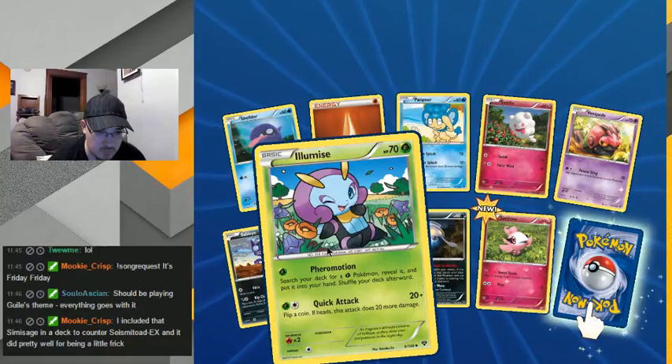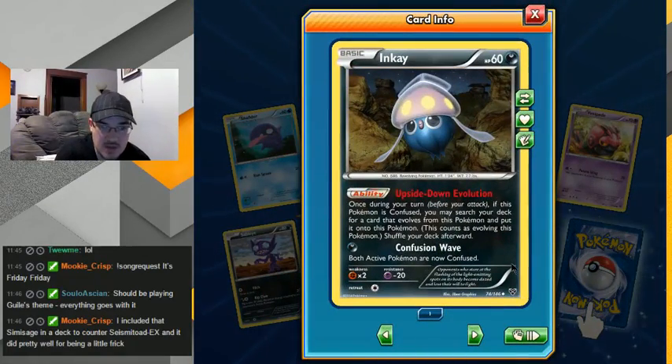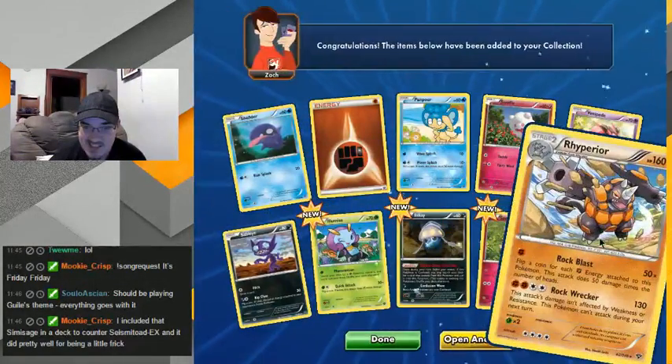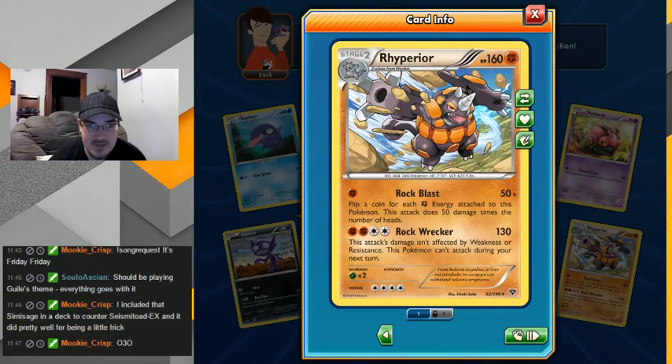Fair Motion — search your deck. Upside-down evolution: once during your turn, if this Pokemon is confused, search your deck. His attack confuses both of them — that's kinda cool. He's kinda doing the snooty lips there. Oh yeah, I keep forgetting this Pokemon exists. It's really weird — except for the horn in the face, it just seems like such a weird evolution. He's just completely forgettable to me, he looks like he's wearing a construction safety vest. Flip a coin for each — that's a pretty good attack though. He's got 160 HP — that's a tank right there.